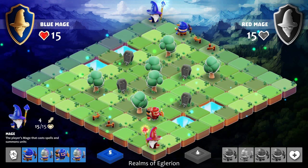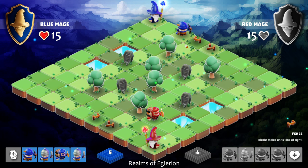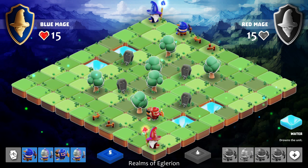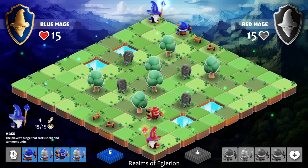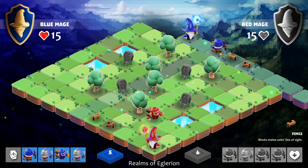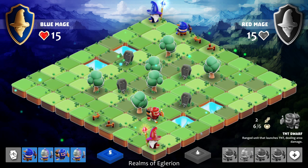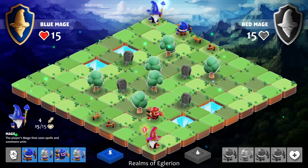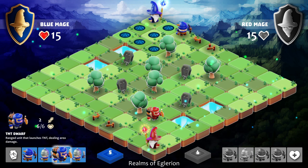Here's how you move in Slide Magi: you actually slide the entire map. What happens is any obstacles — like these trees, the fence, the tombstones, or the water — all get pushed up. You can actually push people into the water or off cliffs, which is really really interesting. You've got to really think carefully. How much damage does the TNT dwarf do? He does two damage.